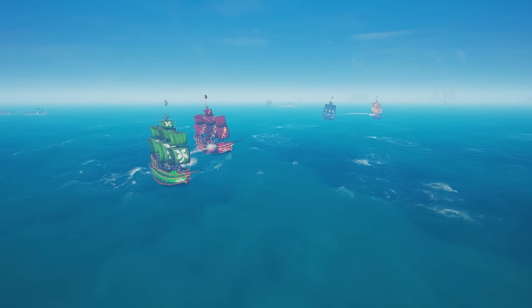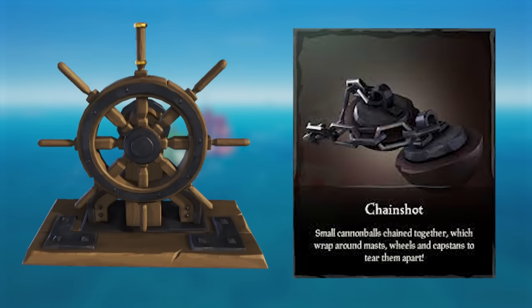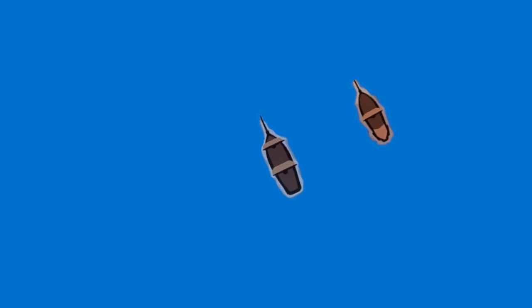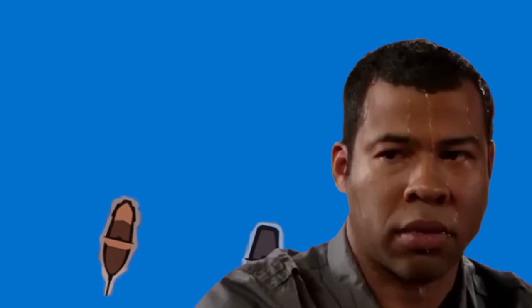If you want to take this advantage a step further, while you're putting more holes in their ship, take a chain shot and shoot it at their steering wheel. Doing this will break the wheel and render it almost completely useless. This way, the enemy ship won't be able to rotate with you to apply pressure, and it will be one more thing for them to worry about if they do manage to escape your death spiral.